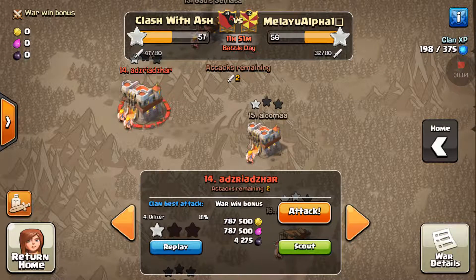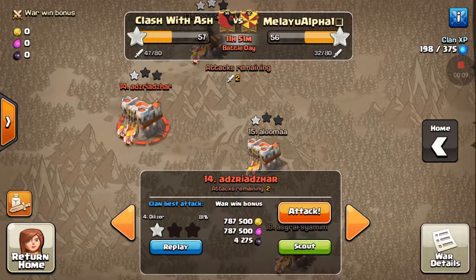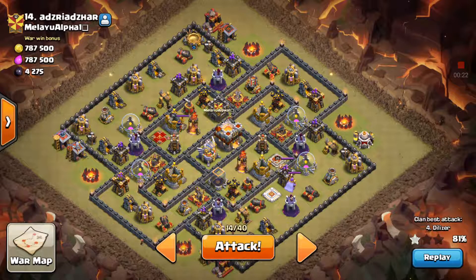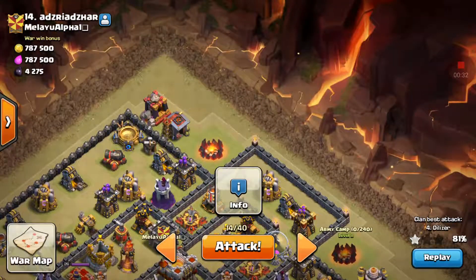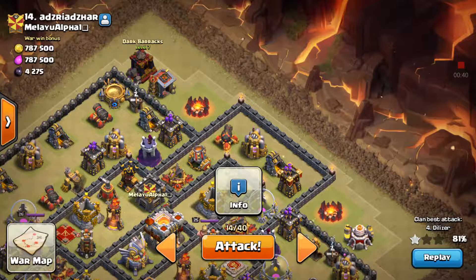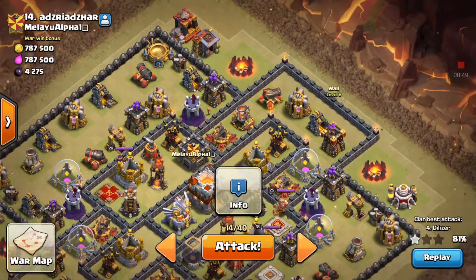Alrighty, this is going to be a live attack. I'm super excited. So pretty much what I'm looking at here is like a hot dog base. My idea - I'm stealing this from Professor Chaos here. What I plan on doing is I'm going to drop a baby dragon over here to take out these two buildings, a baby dragon here and a minion over here to take this out as well. Then I'm going to drop giants and wall breakers to come straight through here with all my bowlers.